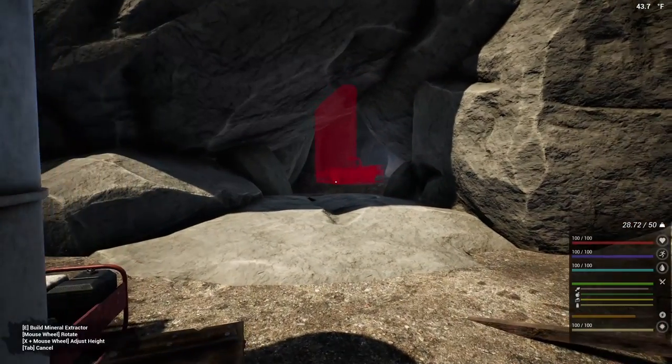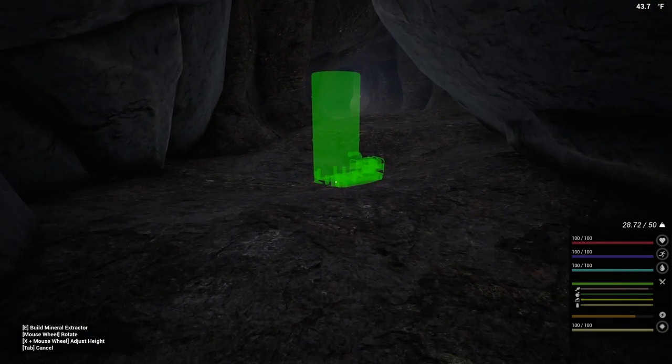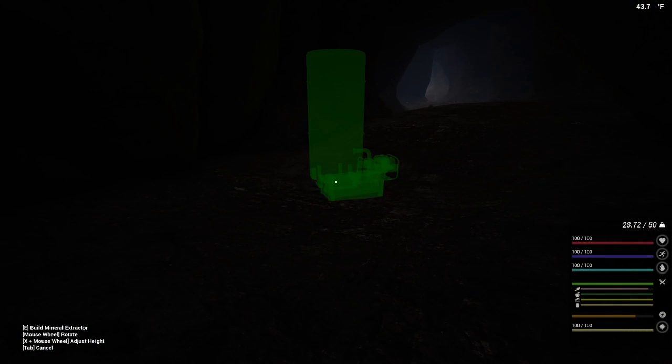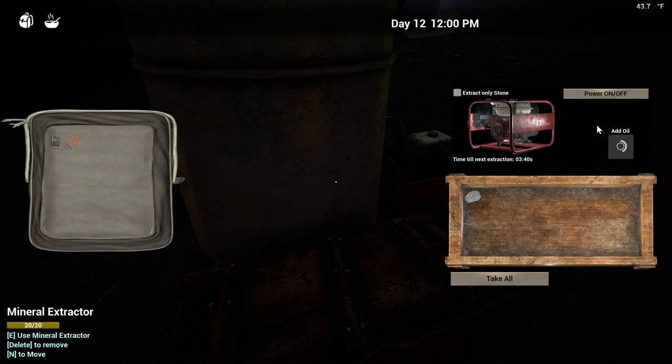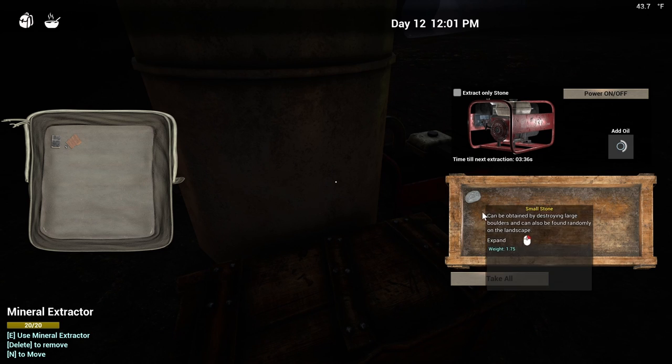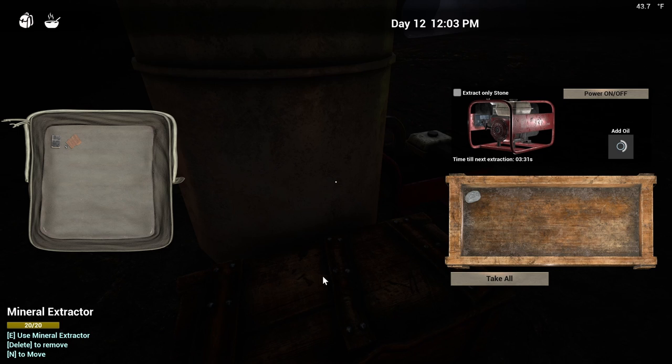So let's grab it. We have to have it inside the cave for it to actually gather. Let's get it going right here. I might have to start it up again. Oh, nope, it's already running. Let's let it run for a while and see if we can't get some copper out of it. We'll go do some other stuff. We need copper to be able to do most of the stuff that we are trying to do.